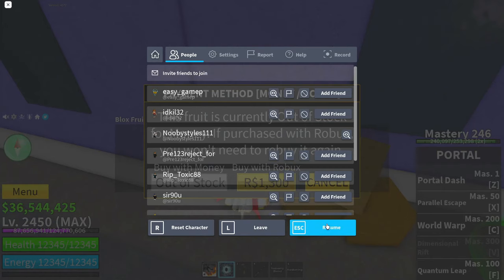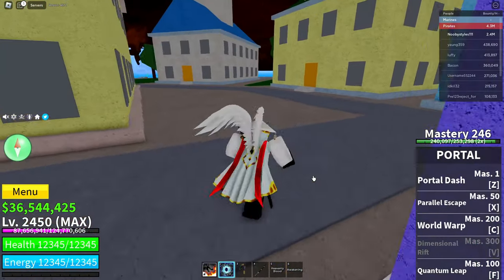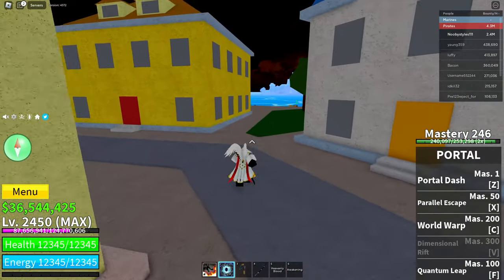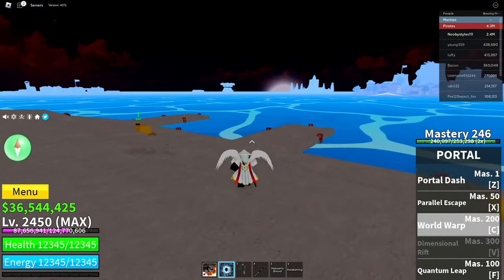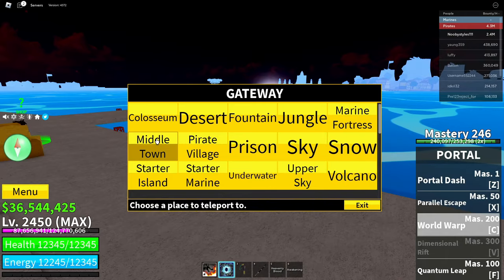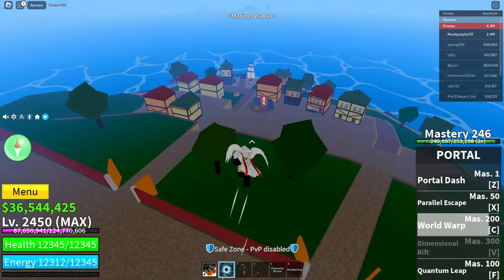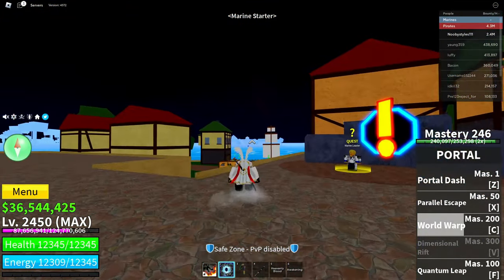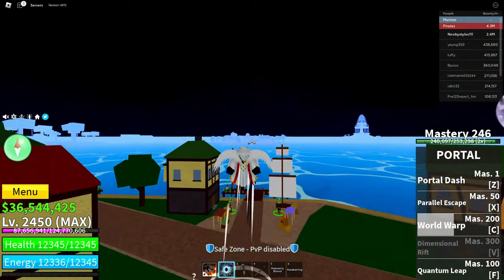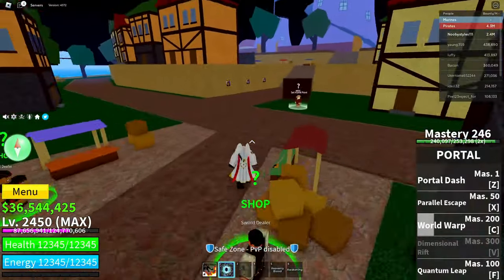After you've done that, click cancel on that, then click resume, then click the cancel button again, and click exit just like that. Now go ahead and go over to the marine island. If you don't know how to get there, just look behind you from the middle town and you should see the marine island.